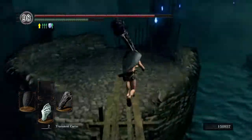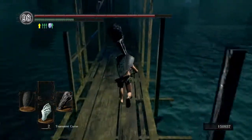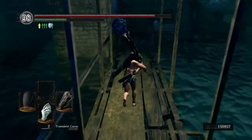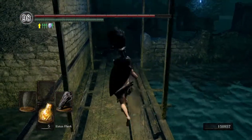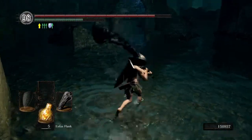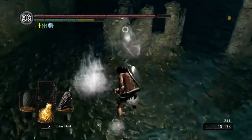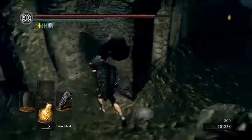And then we're going to New Londo. Just cross these bridges as normal. Make sure you have the Transient Curse, or a B-Curse, or if you're lucky enough and you have the Ghost Dagger — you can use that to hurt them as well.